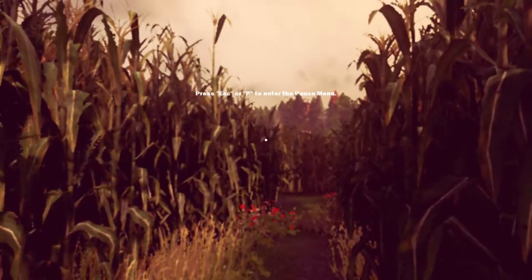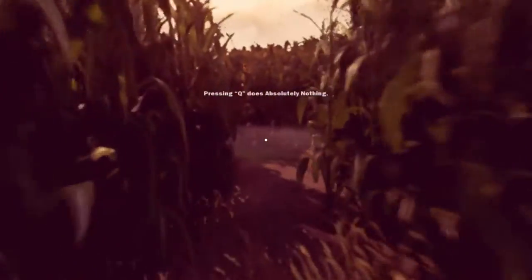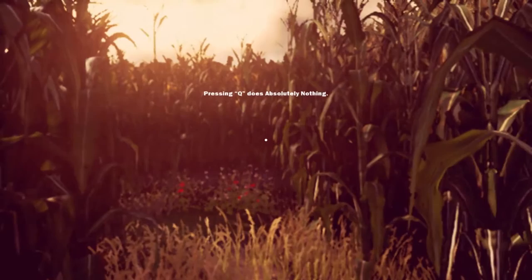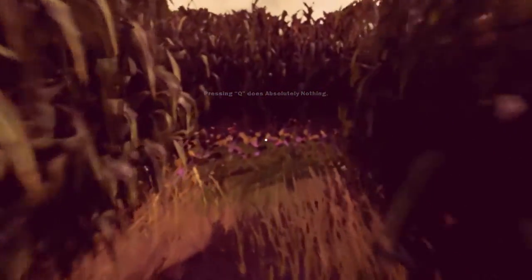Press escape into the pause menu. Okay, yeah, that's pretty useless. At least it doesn't immediately exit when you hit the escape button. One note — I've been in corn mazes before. Do not walk too close to the leaves. The leaves are like little blades. They can catch you up a little bit. Pressing Q does absolutely nothing. Well, they sure are right about that.